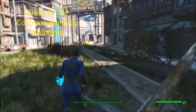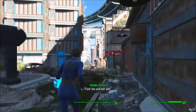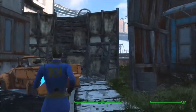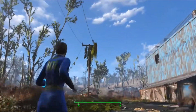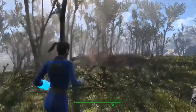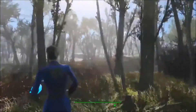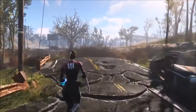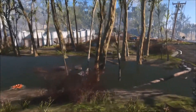Our next mod is the Green in the Commonwealth mod by Gatogred. I do not even have to say anything for this mod — it looks incredible and it is probably what a wasteland would look like after 200 years. It is a really detailed mod and the trees make it look fantastic. It even has overgrowth on poles and wires. It's really detailed and makes the world look completely new. I will probably use this mod every time I play. With this mod and the realistic roads mod, it reminds me of I Am Legend, especially when I roam around with Dogmeat. It does not affect your framerate at all, and neither do the last mods. Even if you put them all on together, it is amazing and impressive — especially for an Xbox One.